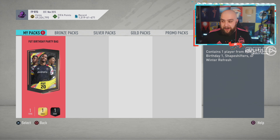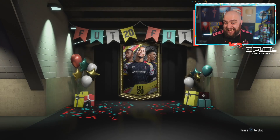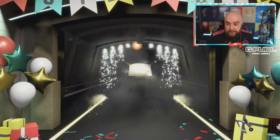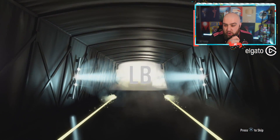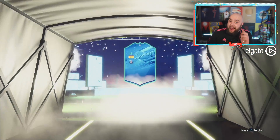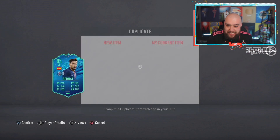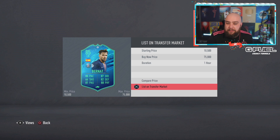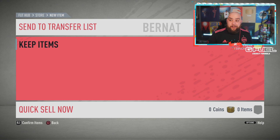Let's crack mine open and see what I get. A FUT Birthday one will be fantastic, please EA Sports. A walkout will be fantastic - it is! That's a refresh. Oh no, I might have already got Bernat - I remember getting him. Please, please, please... thank god for that. So we get Bernat guys, he's worth like 75k. Definitely wasn't worth doing for the price of the SBC, but we've got another nine more to do.